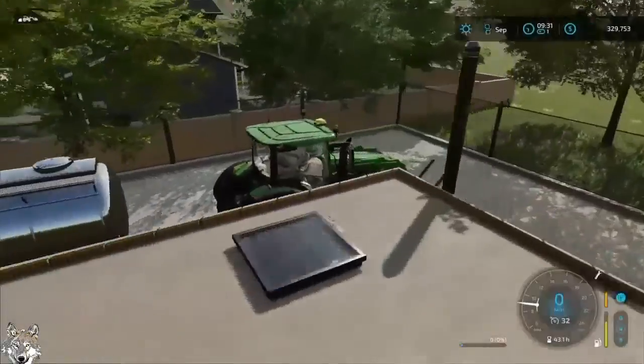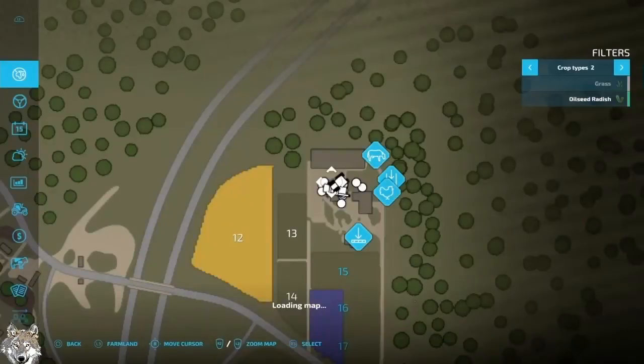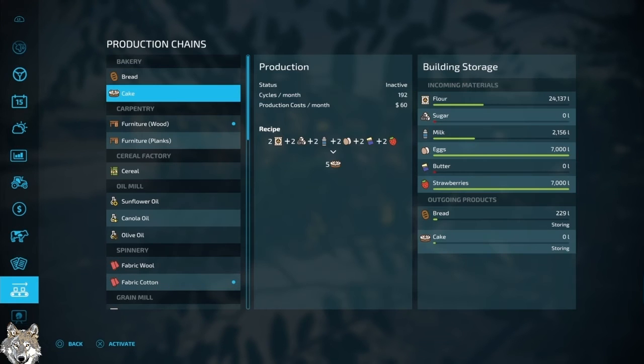Just dropped off the milk. Looking at the production page and checking the cake: we've got all the eggs we need, all the strawberries we need. We're about two-thirds on the milk — actually about one-third on the milk — and just a little over one-third on the flour. So all we need is sugar and butter and we can start making cake.